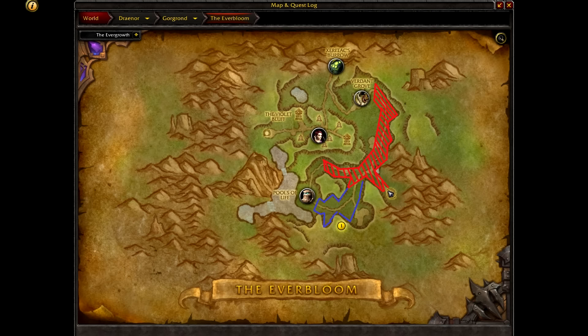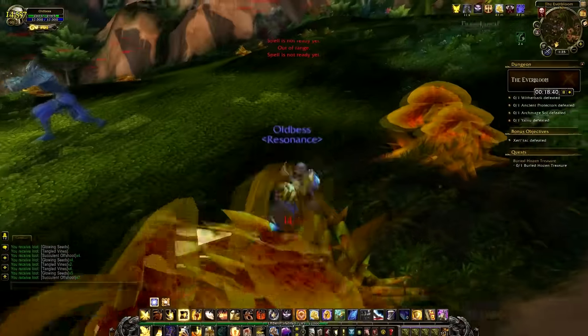There are some tough enemies on the left-hand side — a giant tree and also a giant plant. Avoid those because they have a lot of health.